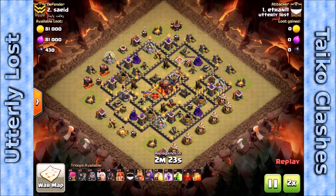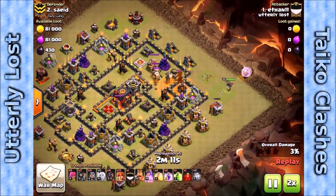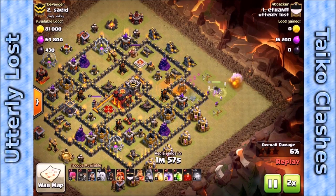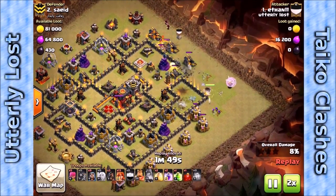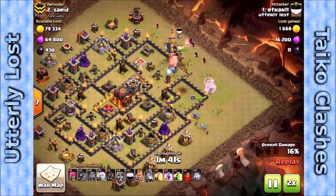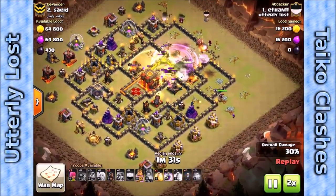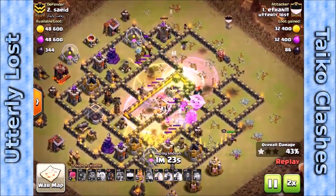The last attack for this video will be Ethan, who's a new Town Hall 10, three-starring another new Town Hall 10. He starts with a queen walk, then brings max Valkyries along with some hogs and wizards. Once his queen has one side of the funnel set, he uses his golem and wizards to set the other side. He very quickly gets the Valkyries in and uses jump, heal, and rage to get them through the core.